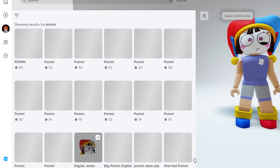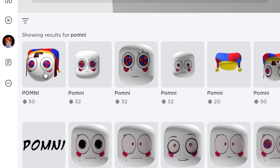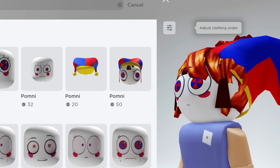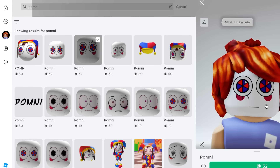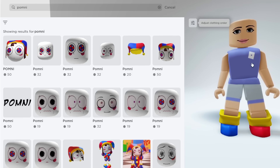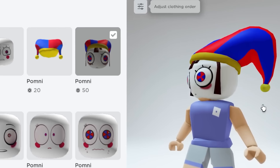We type in 'Pomny' and there are so many types of faces. This one's cute but we're gonna remove the hair later. Oh my god, this is so cute — look at that! We don't have the Pomny hat yet, so let's remove the hair first and then go look at hats.